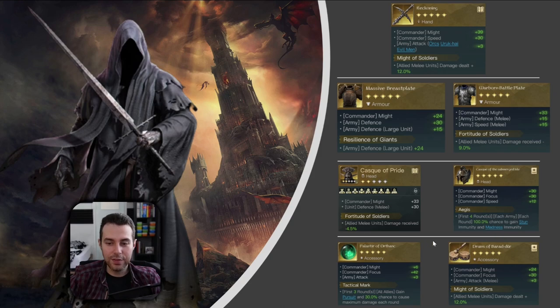Looking at his accessories — nowadays every second commander I encounter is a Gil-Galad, and just knowing he is there puts a lot of pressure on me. So it forces me to always equip a Palantir of Orphan because of Tactical Mark. Sometimes you also need it to counter Prudence like Grima has. In case you don't need to be afraid of Gil-Galad or Grima, you can equip the Drums of Barad-Dur with Might of Soldiers. It also has another viable special effect called Iron Guard, which heals your melee units each round. I have found myself in a situation where I just can't unequip the Palantir of Orphan just to be sure against Evade.